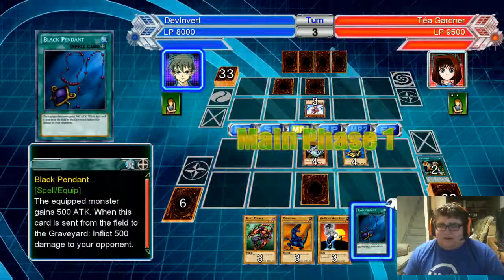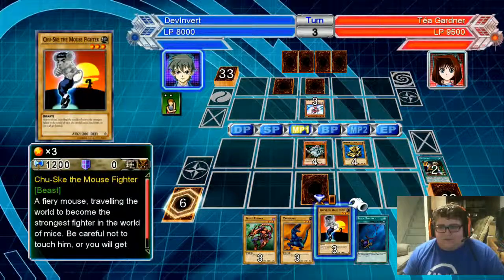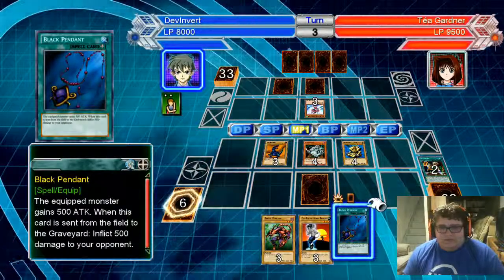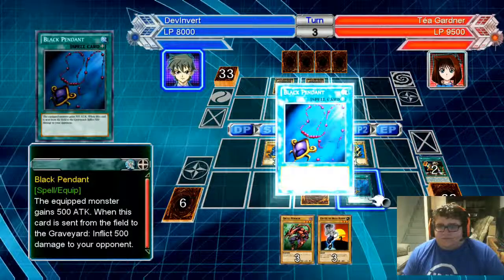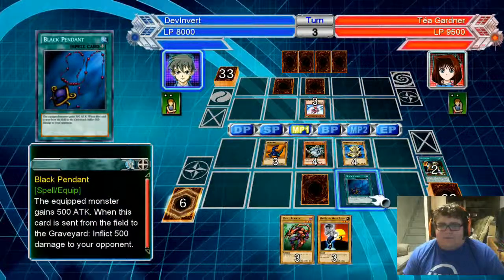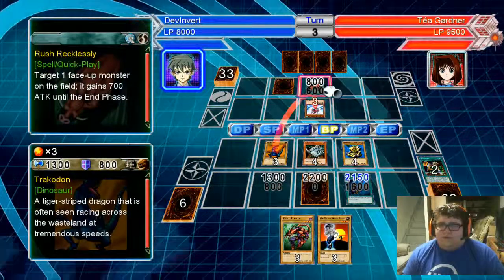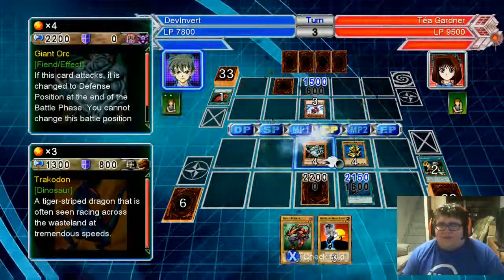Two in the back — that's kind of scary. We're gonna summon because we can. Going with my Trackdown and before Torrential. 1650 — why would I equip it to my Orc? That'd be kind of goofy.